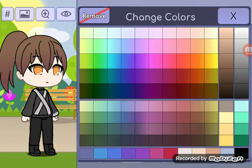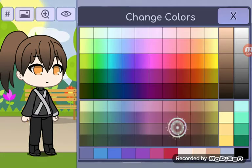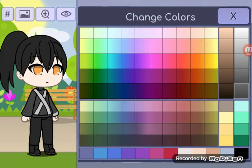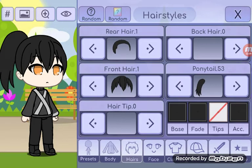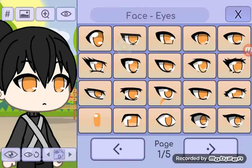Now we're gonna go for the color of the hair. I think it's going to be black at the bottom and black at the top — yeah it's gonna be black. The face is gonna be black — cute! So I've done the hair, now we're gonna go to face.